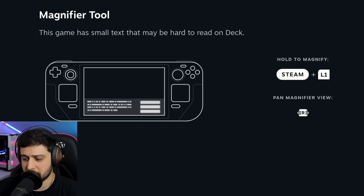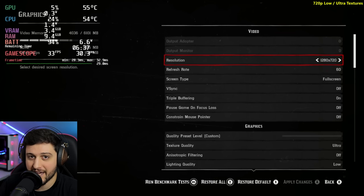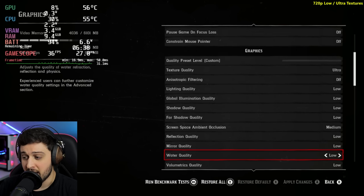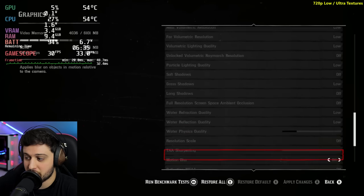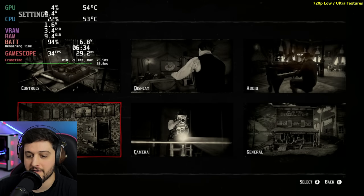You can use the magnifier tool if some text is hard to read. Let's go over the settings. I'm playing at 720p resolution — not 800p, which is 1280x800 on the Steam Deck — but I can't really set it to that with an external display. You'll only get one or two less FPS at 1280x800, so it's almost the same. We're playing using the recommended settings for the Steam Deck, which it set automatically: low settings with a couple of things on medium, and ultra textures since there's enough VRAM for that.